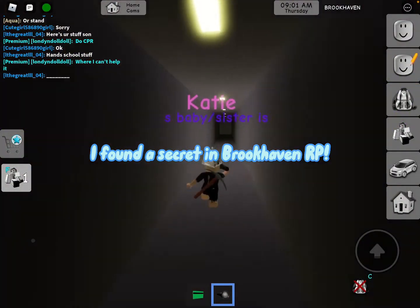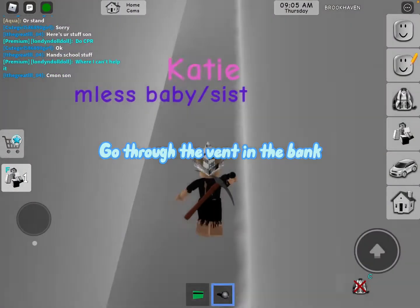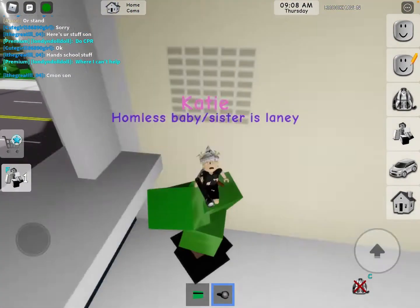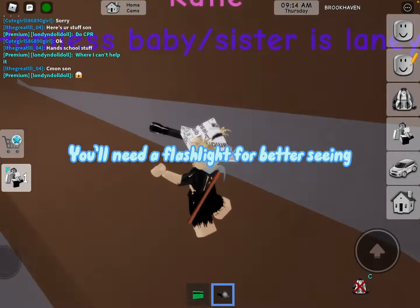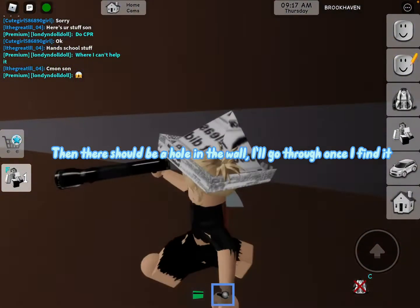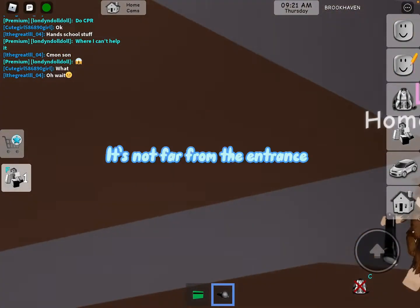I found a secret in Brookhaven RP. The first thing you're gonna do is go through the vent in the bank, go down until you see the dirt. You'll need a flashlight for better seeing. There should be a hole in the wall — I'll go through once I find it. There it is, it's not far from the entrance.